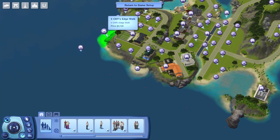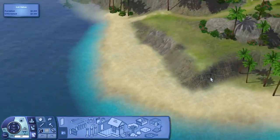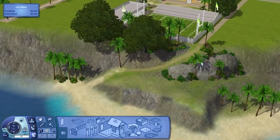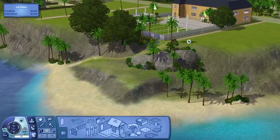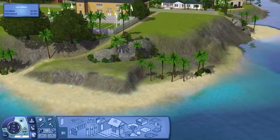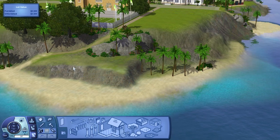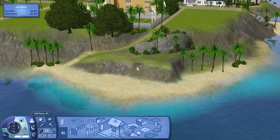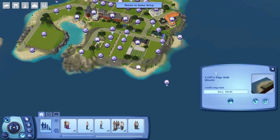There's another new beach lot around the corner over here. This one is just next to the school, because there was a cliff area down the bottom that was being underutilized. It's for Cliff's Edge Walk — we have one, two, three, and this is four. It's classified as a community lot, but you could easily change it to residential and build something really cool there.